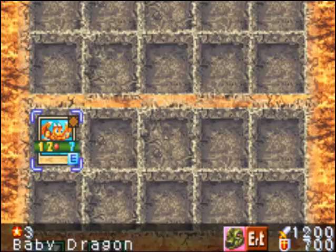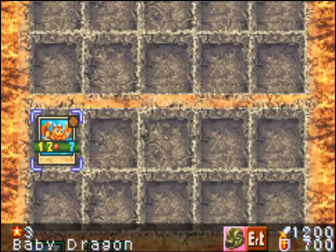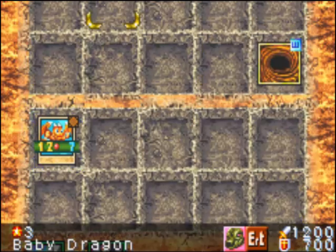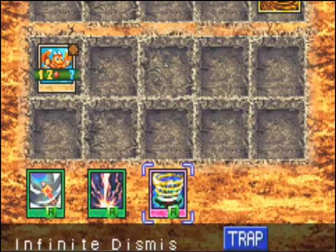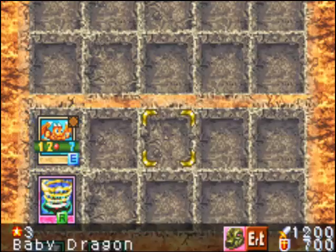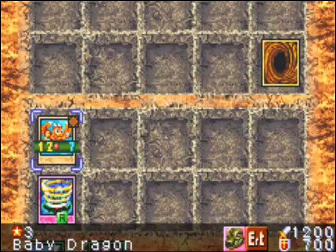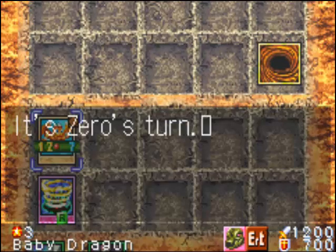One of these two duelists outside has a wind monster called something like Sunray. I really should start putting cards like Cyberdry back in my deck, because they're getting powered up in these fields.